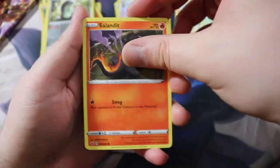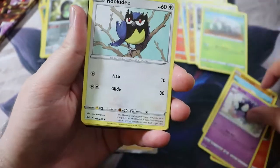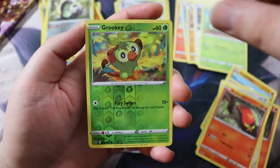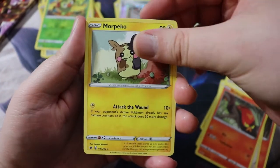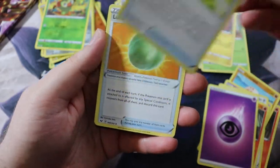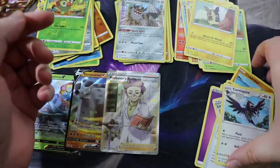Got Sizzlipede, Zigzagoon — that's Gene Simmons. Got a Munna, Snom, Sizzlipede, and a Sableye! Yo, this is one of the Full Arts. He looks very curious, just like, 'Yo, I'm here, man, don't be scared.' Ghost — I'm all about the ghosts. I like it a lot. Dottler, Potion, Hitmonchan, and the QR code. Yeah, this box is really sweet — I'm into it. Not the best; best would include a Marnie, but Marnie would immediately turn this into the best box of all time.